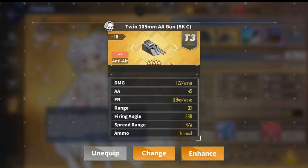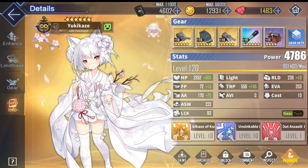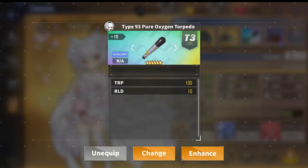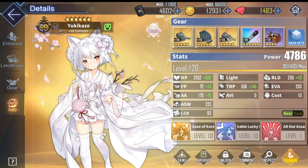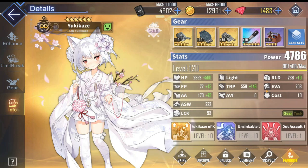The third slot can be any gold anti-air gun, since destroyers don't have impressive anti-air to begin with. For more anti-air, just use a light cruiser like San Diego. For auxiliary gear in the all-purpose build, you'd want one rainbow oxygen torpedo, or pure oxygen torpedo, which gives her a nice torpedo DPS boost by increasing her torpedo stat by 100. You can also use a repair toolkit, which gives a good survival boost since destroyers already have high evasion and just need a bit more HP.